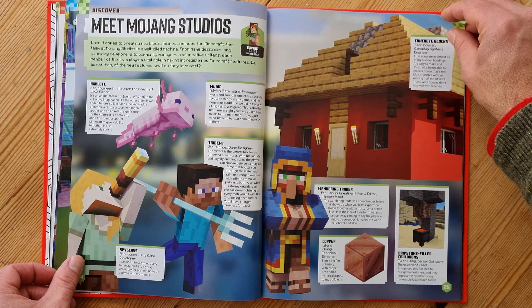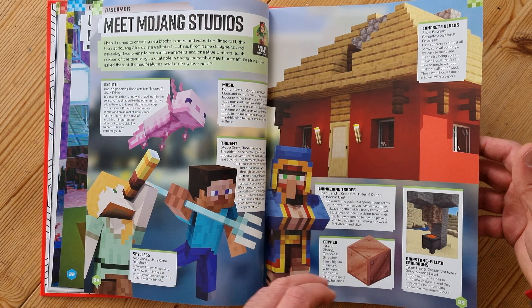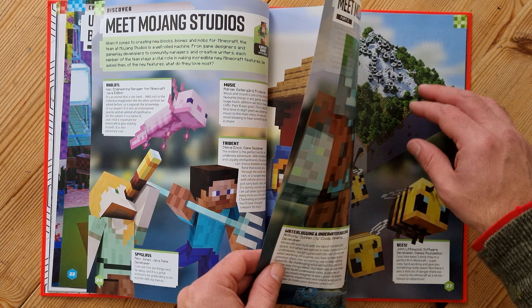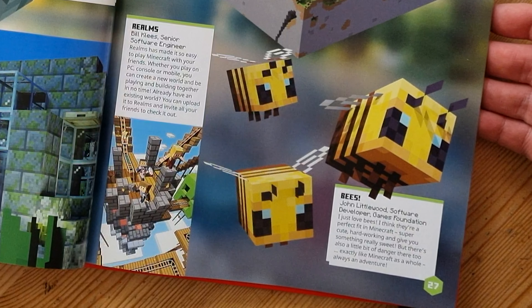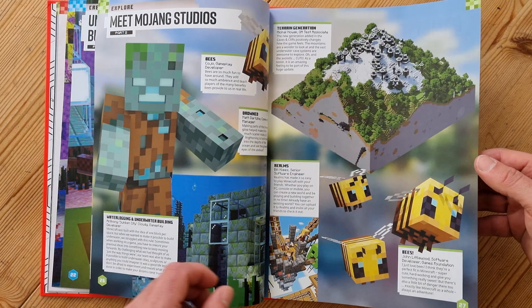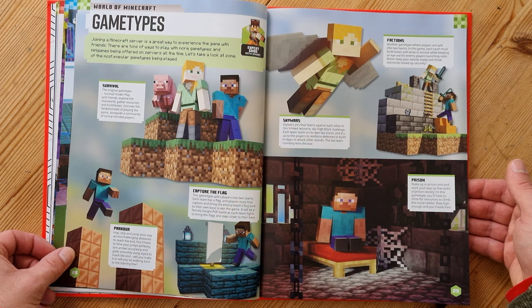This page is basically the Mojang developers and designers being asked what they like most about the new updates. John Littlewood, for example, just loves the bees — he says they're cute, hard-working, and give you something really sweet. This page showcases the most popular game types being used by Minecraft users.